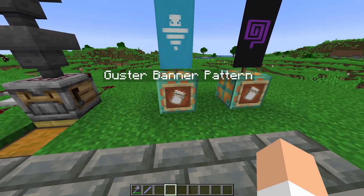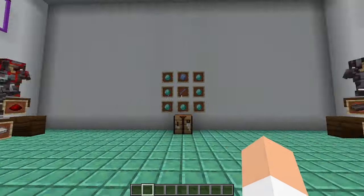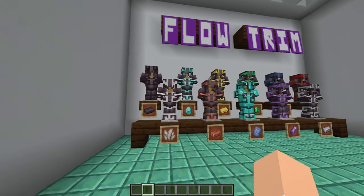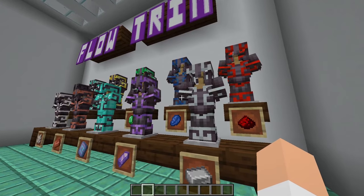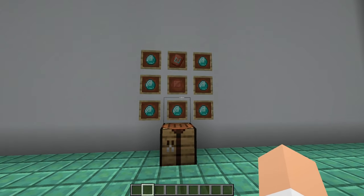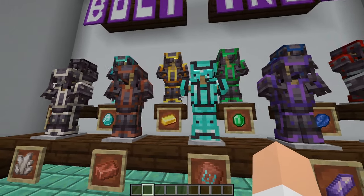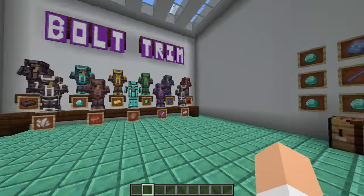Before we move on to the mobs, I want to show you what the guster banner pattern looks like — it is, of course, a breeze. We also have the flow banner pattern, which looks like this. Taking a look at the armor trims: this is the flow armor trim, which only comes from the ominous vaults, and you duplicate it using a breeze rod in the middle. This is by far the best looking armor trim from this update — I love it especially for the horns on the shoulder pads and helmet. Over here we have the bolt armor trim, which is duplicated with a block of copper. It's more of just squares, rectangles, and dots — not my personal favorite, as it's the more common of the two. I am definitely team flow.